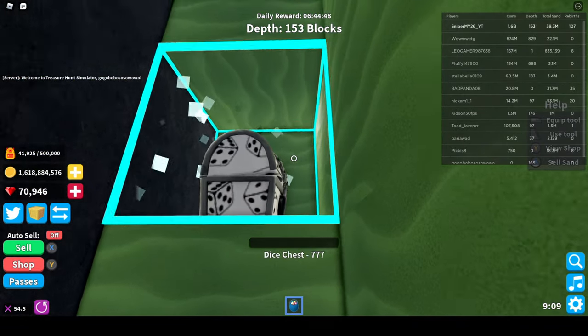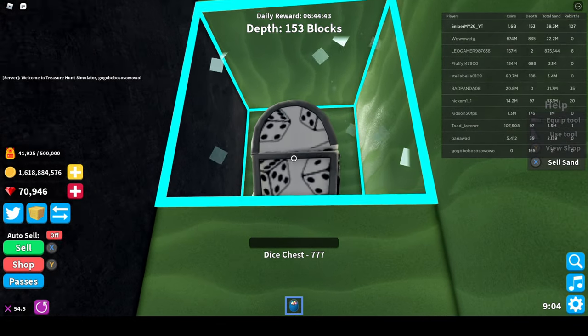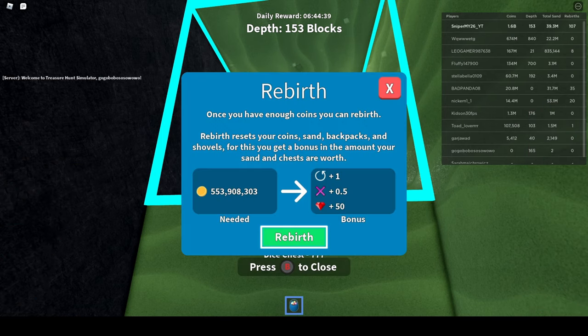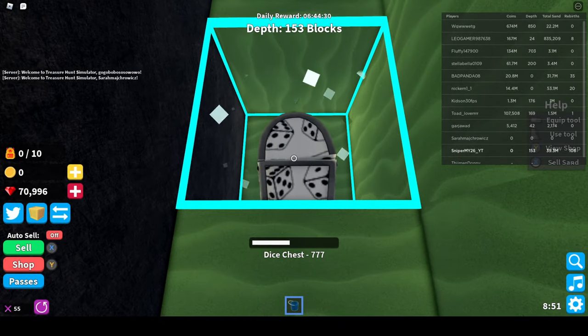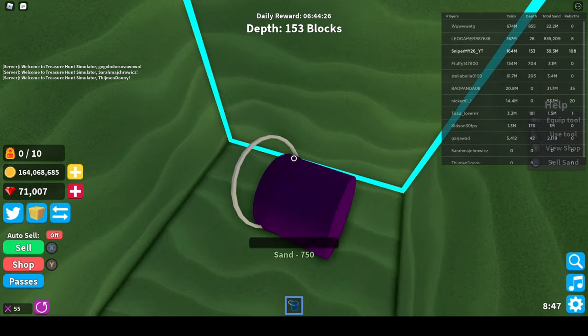We found a dice chest, which is a really good chest. We don't need to weaken it because it's already at only 777 health. So what we're going to do now is hit rebirth. We already have enough money. We now have 108 rebirths with the default stuff, so we mine it and then we get 164 million.